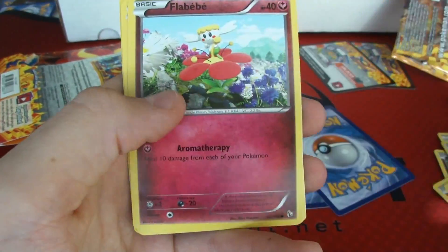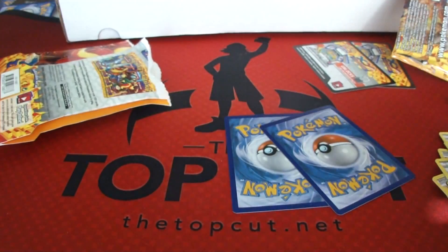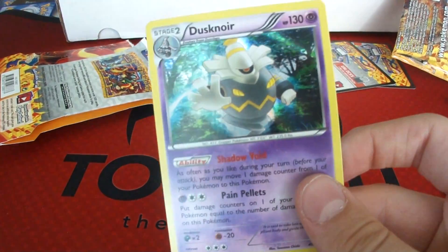Lutlio, Sneasel, SeaDot, Flabebe, Shinx, ProtectionCube, Palpat, UltraBall. That's nice. Reverse — Stunky. Rare — DuskNorHolo.